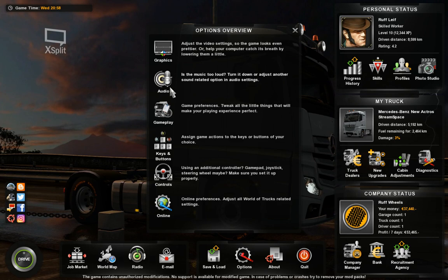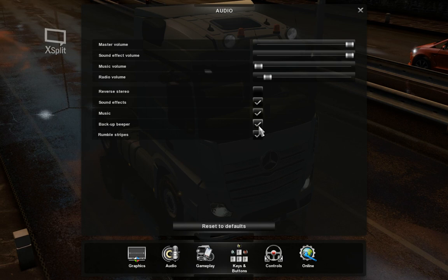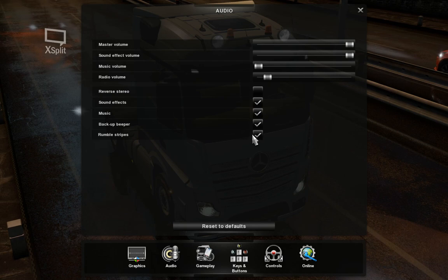Audio is quick to cover: the backup beeper — realistically it's on. You might find it annoying, particularly if you're gaming in a living room where other people can't keep hearing that backup beeper, so you might want to turn it off. But realistically, it's on. Also the rumble stripes — that's basically it for audio.